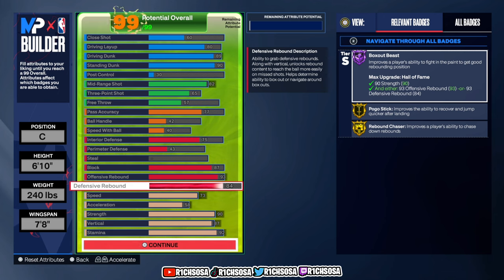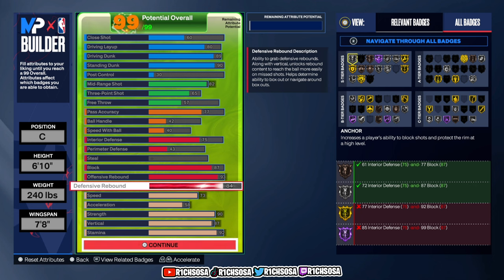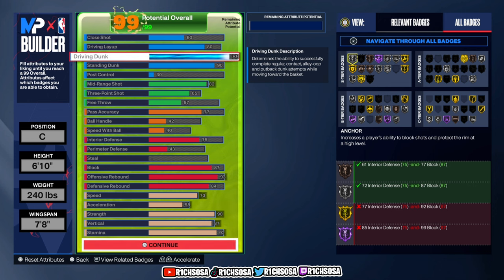If you add up everything I previously mentioned — from the takeover to boost — I truly do think this is one of the best not only Sean Kemp builds but slashers in all of NBA 2K on next gen. You have everything needed from the defense, shooting, especially the playmaking, and more so the interior and finishing. I want to say thank you to those of y'all who made it this far — God bless every one of you.